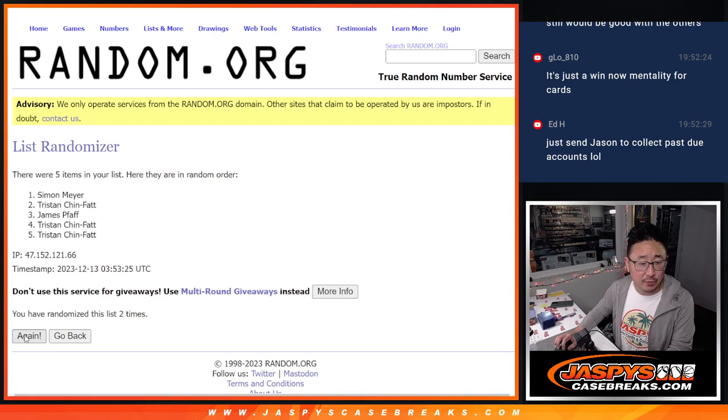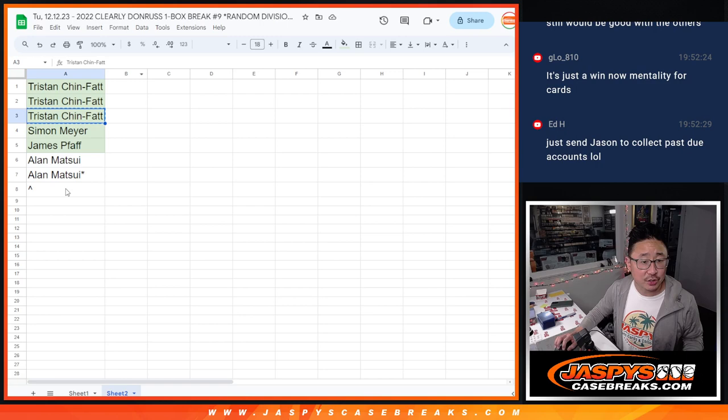Counting to ten... and ten. Tristan, after ten, gets the extra spot.